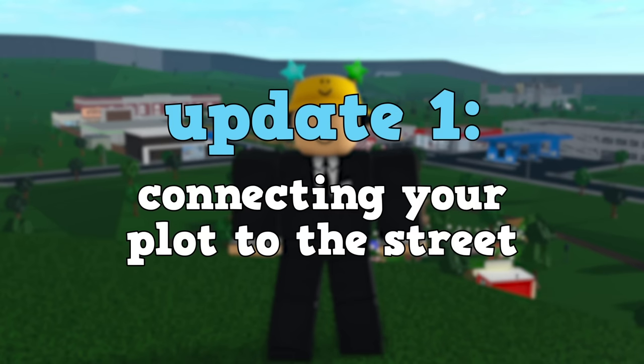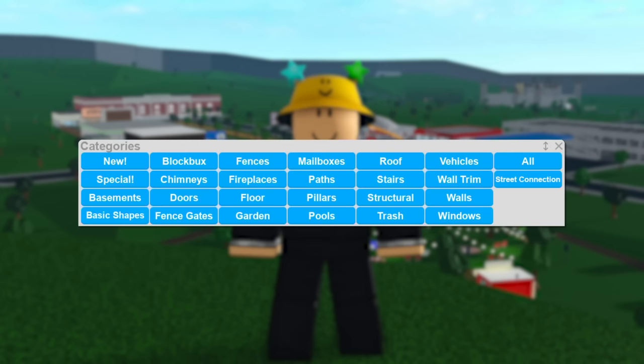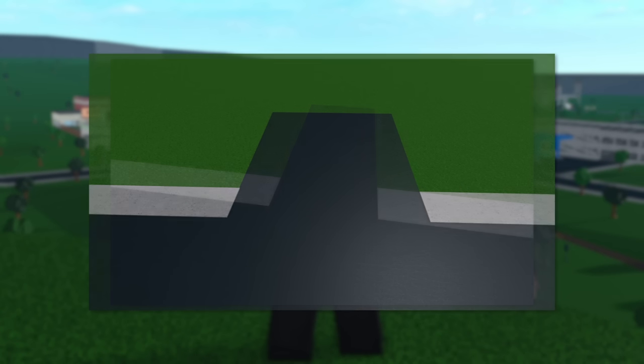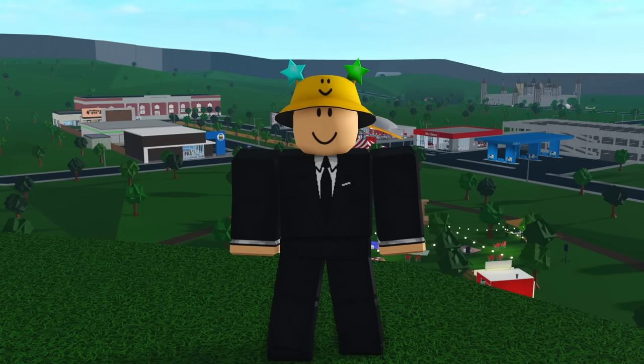The first update is the ability to connect your plot to the street. This would be its own section in build mode, kind of like the wall section or the basement section. You place it on the sidewalk and it creates a gap. This gap can be resized using the scale tool and you can also change the color and texture of it. Adding this will make the plots feel like they're supposed to be there.